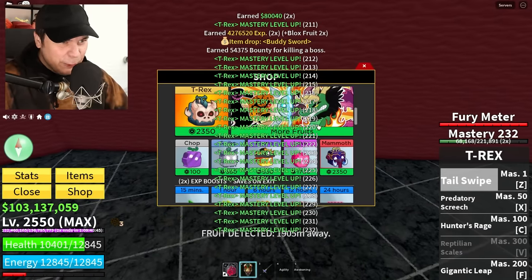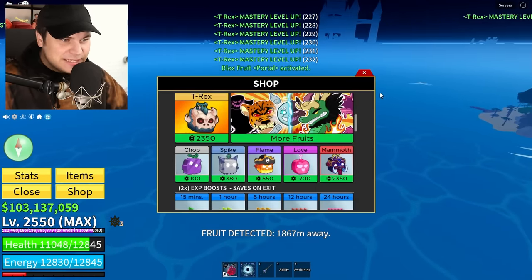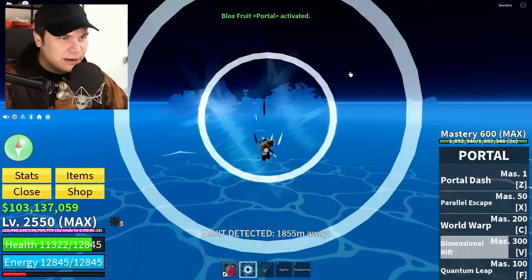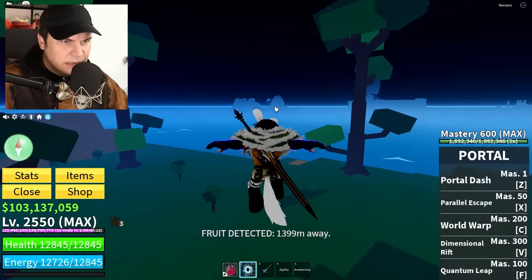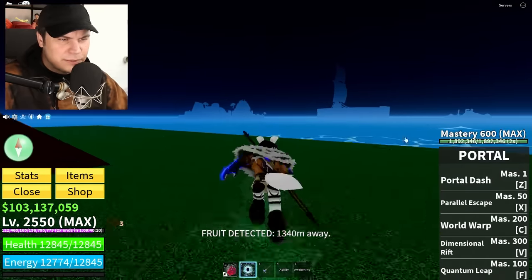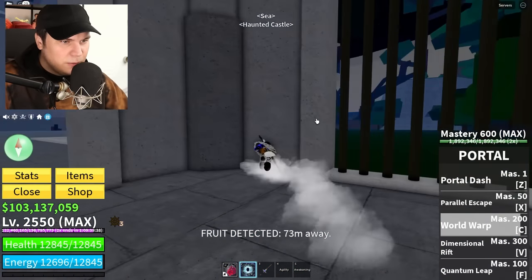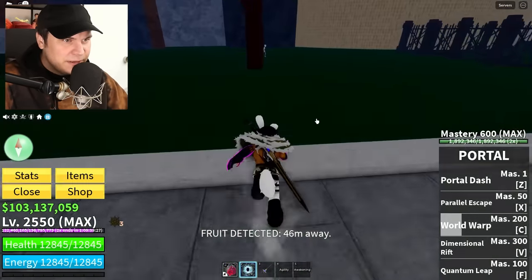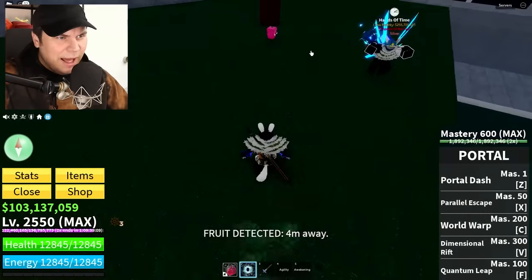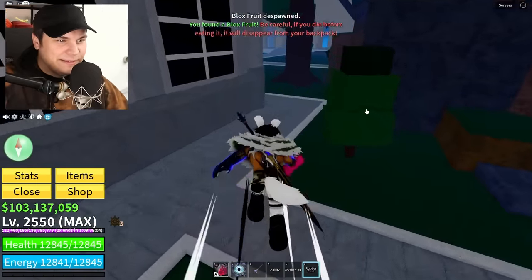Wait — fruit detected. Really quickly, I'm swapping to the portal. I want to see if I can maybe actually get myself a T-Rex fruit. I think it's on Hydra — it was not on Hydra. I think it's either Starter or Castle in the Sea. Okay, it's Haunted Castle. Come on, just give me the T-Rex fruit — it would be so cool. There it is... no, wait, there it is. It's the rubber fruit. Dang it, I really wanted to get the T-Rex.